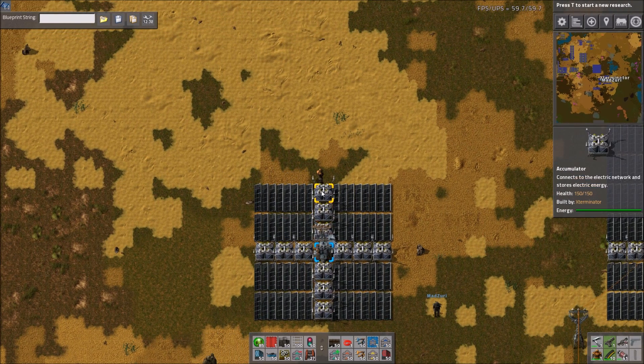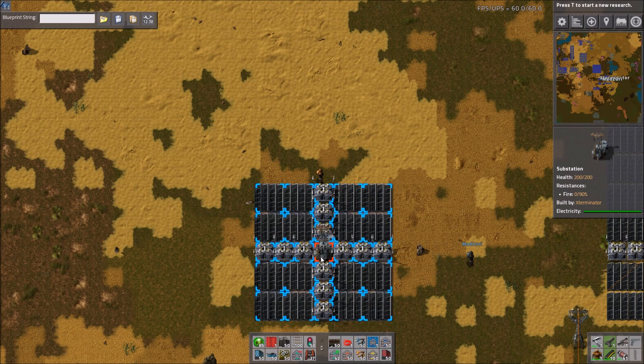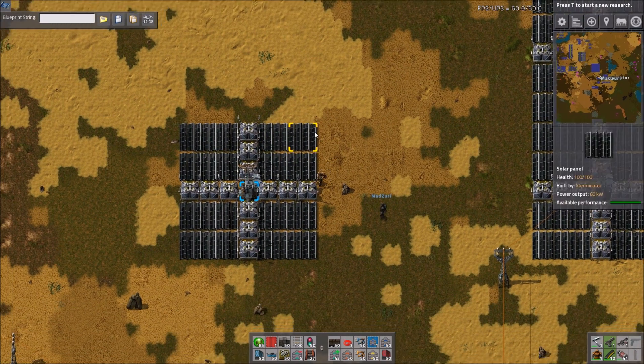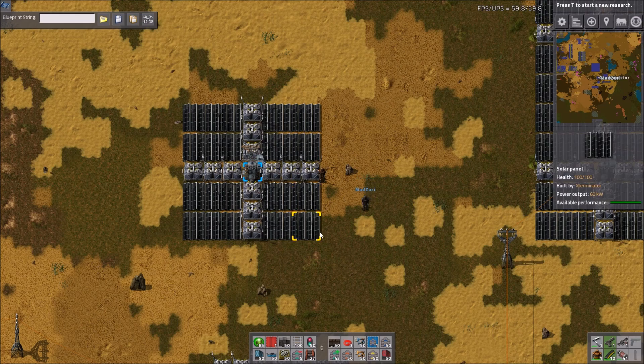It is worth noting that this is not the perfect or correct ratio. The correct ratio is 0.84 — that's 0.84 accumulators per solar panel — in order to have your solar panels charge your accumulators enough during the day for the accumulators to supply enough energy at night for your factory to run. So this is actually a ratio of 0.75, so it is a bit low.